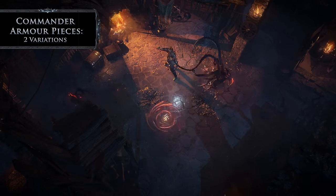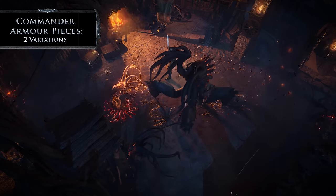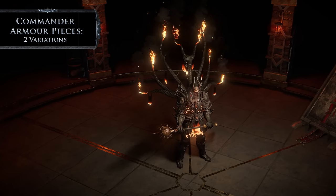The Commander armour set provides you with abilities to raise your own demon army. Each armour piece provides an ability to summon a different demon. There is also a back attachment available in the same theme.